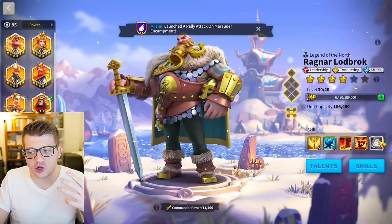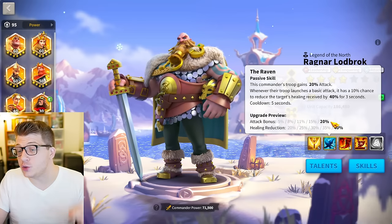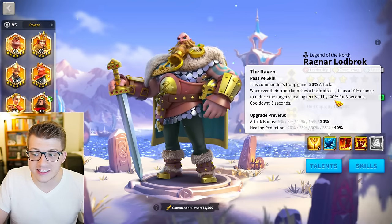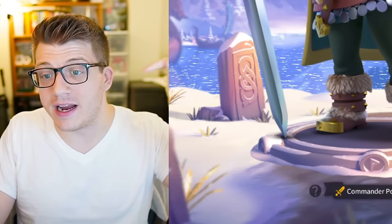Even though there's no massive damage factor on this active skill, it is one of the strongest and longest buffs in the entire game. His second skill gives him 20% universal attack — this works for any troop type — and whenever you launch a basic attack you have a 10% chance to reduce the target's healing received by 40% for three seconds. That second half isn't that useful right now since we don't see many healing commanders.